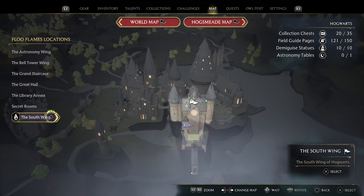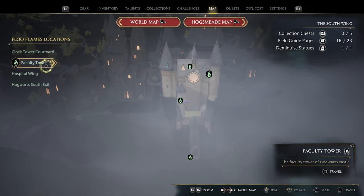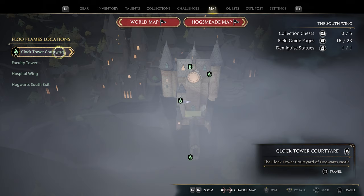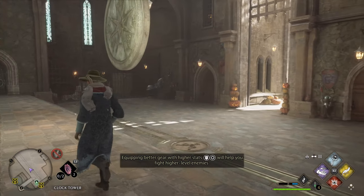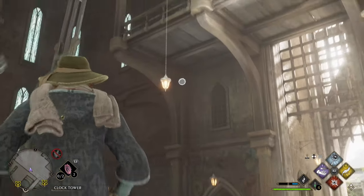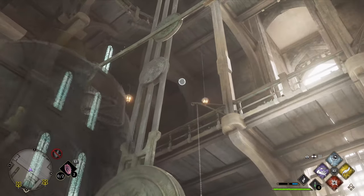Hey guys, I am here in the south wing and I'm gonna go to the clock tower to solve the pendulum puzzle. Now this isn't too difficult. First thing we're gonna do is use the clock tower courthouse flute flam location and you will literally be right here — you don't have to travel at all. You can see the pendulum up top here.